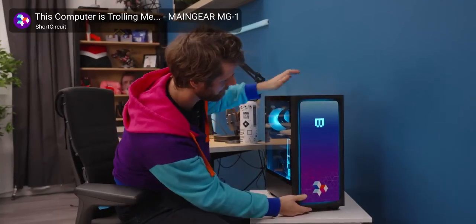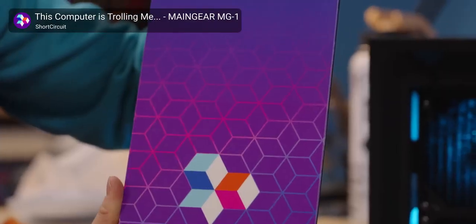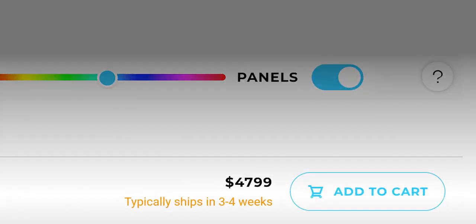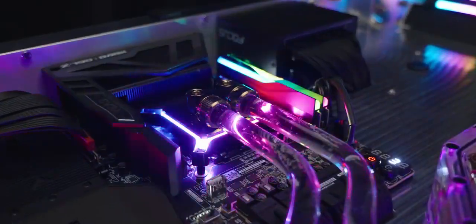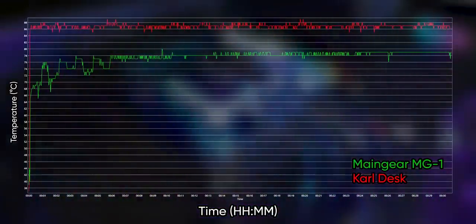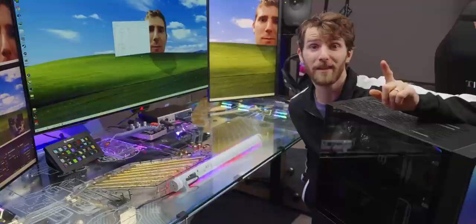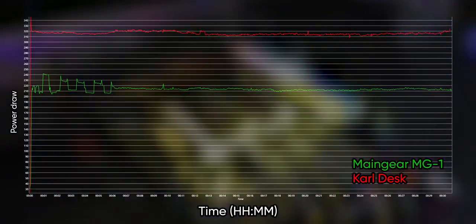To find out how effective it is, we grabbed the Maingear MG1 from Short Circuit — which, despite having nearly the same components, costs $93,900 less than Carl's PC. To compare the cooling solutions, we fired up Prime95 and FurMark simultaneously. If you just looked at the CPU temperatures, you might come to the wrong conclusion: our Maingear MG1 topped out at 80 degrees, while Carl's desk got all the way up to 89. This isn't a problem though, because the desk was able to sustain a power-bill-inflating 310 watts on the CPU continuously.